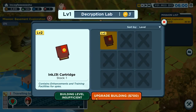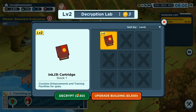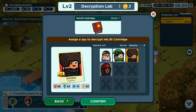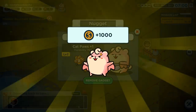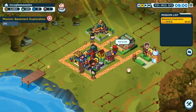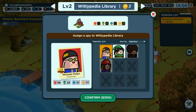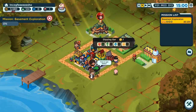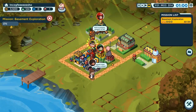Decryption lab — building level insufficient. Whatever, I don't care. This is an inkjet cartridge. Does it even matter who decrypts these? Honestly don't know. Nugget has come back — Nugget's always worth something. It seems like it's just worthwhile to have all of my spies in training at all times.